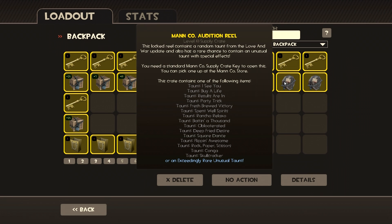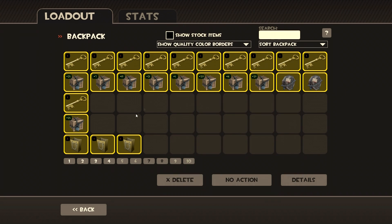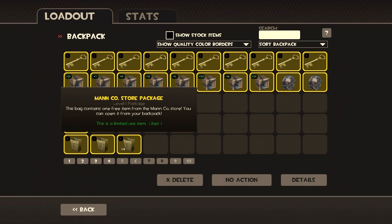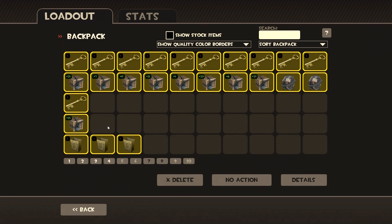The next two we have are the audition reels, which are from the Love and War update. They come as taunts and it's cool to have some taunts for your characters — it makes them look really stupid and it's just fun to watch people use them. The last three things we have to unbox are the Mann Co store packages, which can be gifted from a purchase or gotten from the community market. They usually consist of general items and they can be good or bad — usually they come out bad, but it's a free item so I'm not complaining.